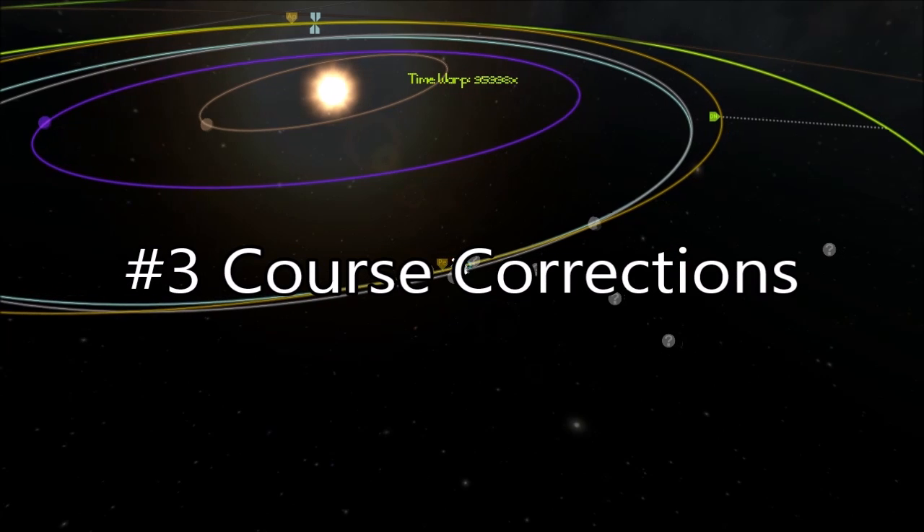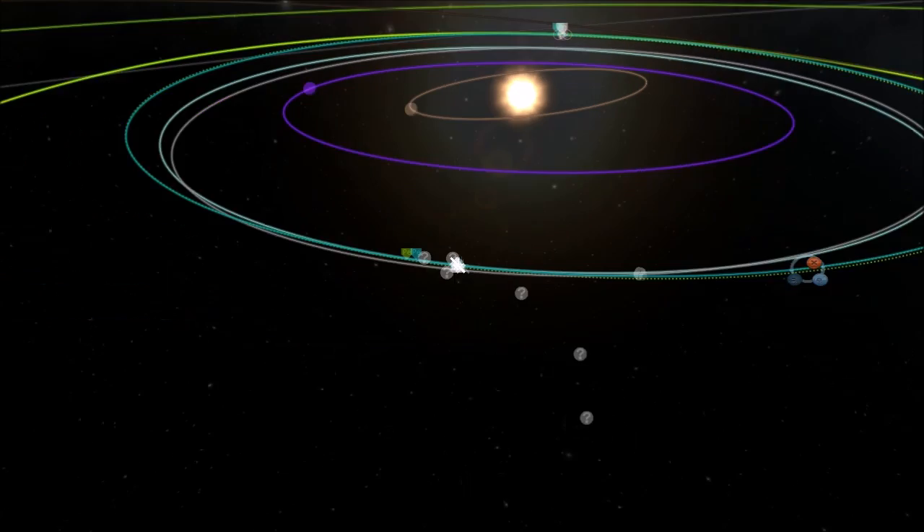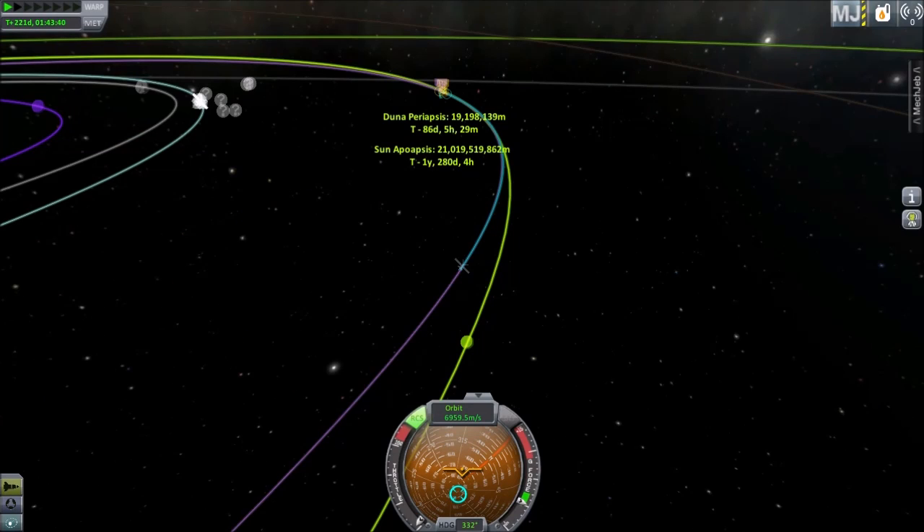Number 3: Course Corrections. When you've completed your maneuver, time warp until you're in a solar orbit. Along your trajectory, plan a maneuver and make fine adjustments. Keep an eye on the periapsis at your destination. Make as many corrections as you require to get a periapsis that you're happy with.